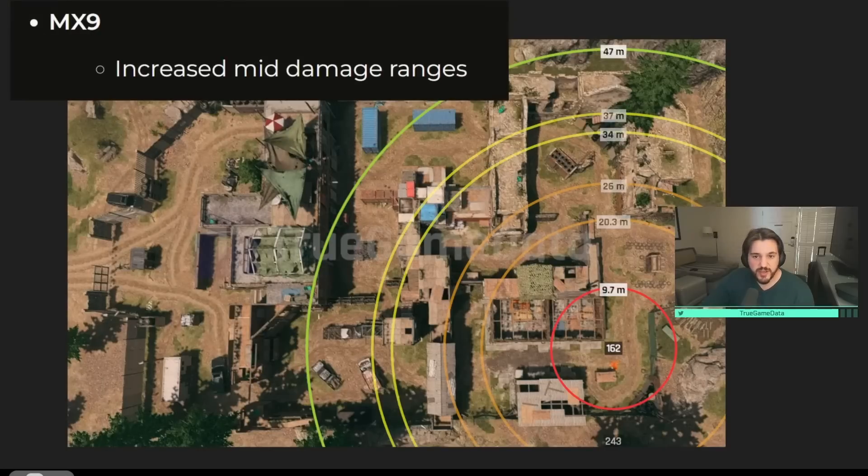The MX9 also had a slight buff — they increased the mid damage ranges. The first damage range on TGD's damage range maps is unchanged at 9.7 meters. The second damage range went from 20.3 meters up to 26 meters — a really big buff of about six meters. And then the second damage drop-off went from 34 meters up to 37 meters. A nice buff to the damage range values for the MX9.